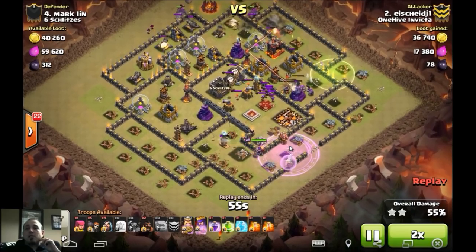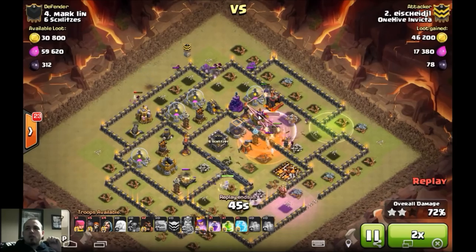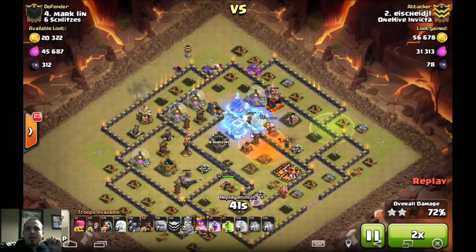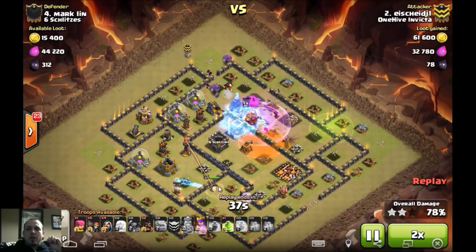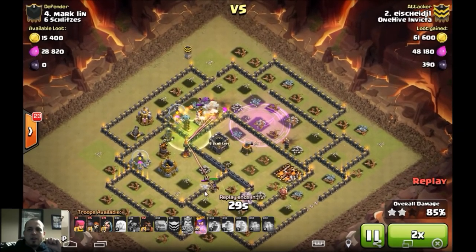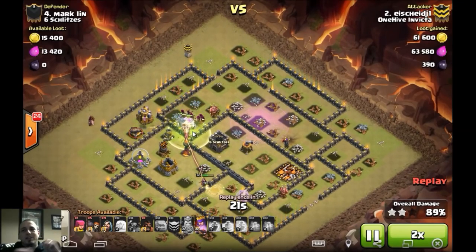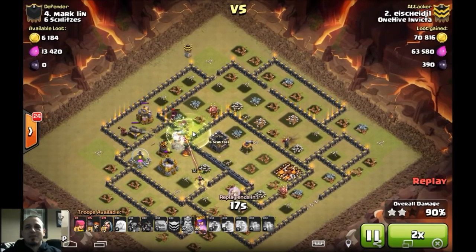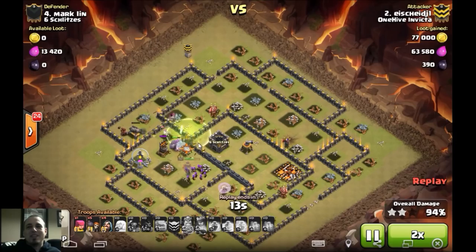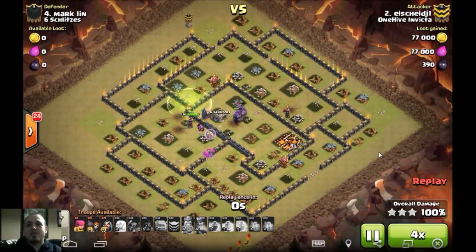That Queen's going to do serious work. He even brings a couple Hogs, so I thought that was kind of neat. Wizards all around, Golem's tanking. Here goes that Pekka - really just got to get that Inferno Tower down. Once this Queen can get out of trouble too. Look at all those Wizards - just beautiful. And here come those two Hogs just to back things up. Queen does manage to get there in time. GG Iceman with the TH10 triple.